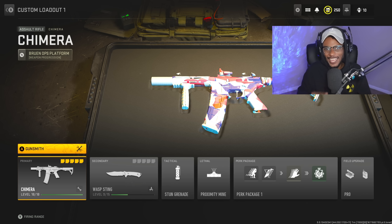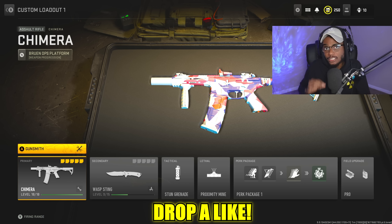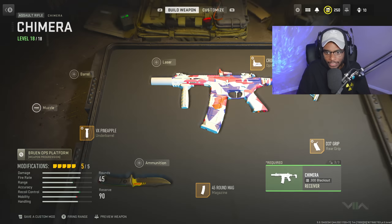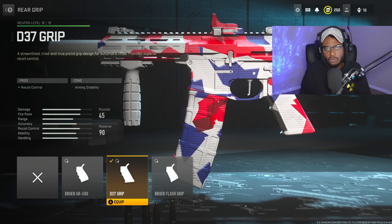Let's go ahead and create the new absolute best and fastest killing Chimera class setup. This weapon's pretty unique because we already have a couple attachments by default, so we're essentially getting a seven-attachment build. For the first attachment, we are going to rock the D37 grip to bump up that recoil control, so we have literally zero recoil. This weapon is going to be a point-and-shoot laser beam.